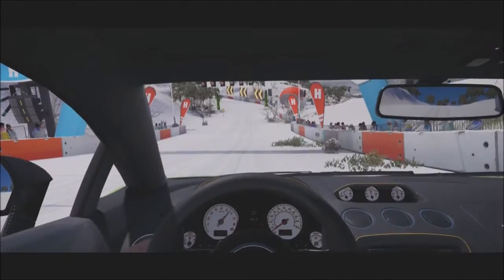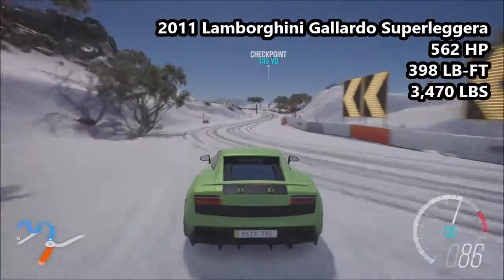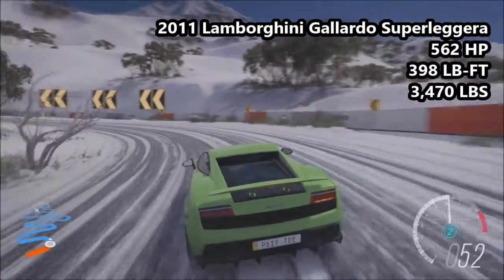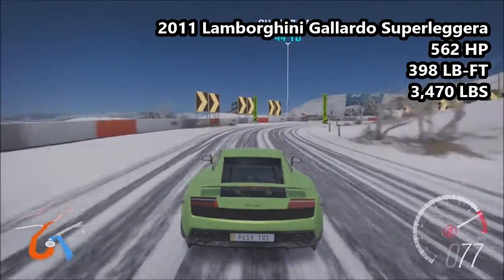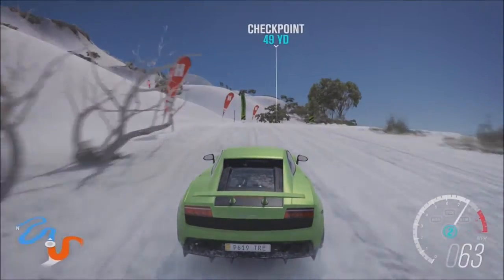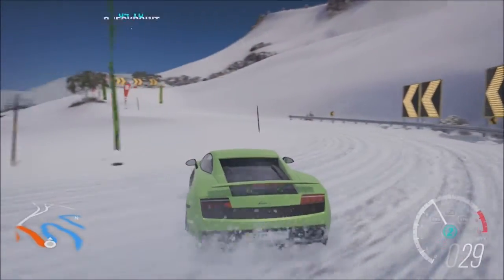The next car going around the hill climb is another four-wheel drive car, but a completely different one - a 2011 Lamborghini Gallardo Supergear. 562 horsepower, 398 pounds-foot of torque, 3,470 pounds of weight. S1 class car, 895 in PI. The Focus is the most powerful, torquiest, lightest and highest PI vehicle here today, but the Lamborghini certainly isn't too far off. When it comes to the Lamborghini, it's a great car to drive.